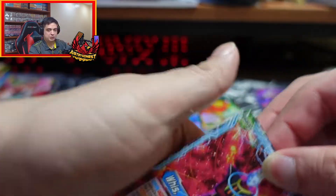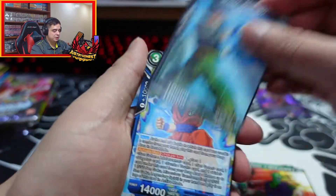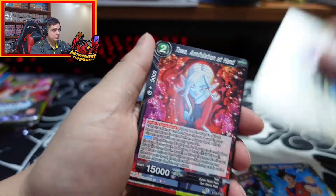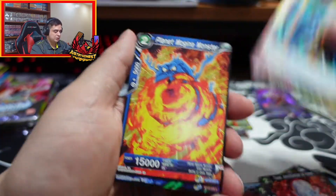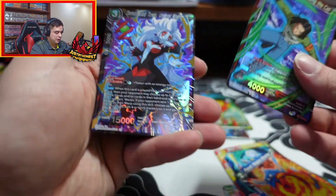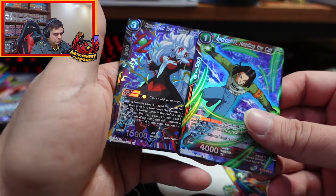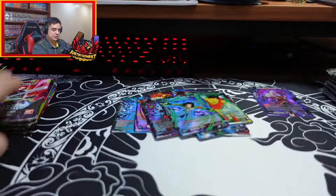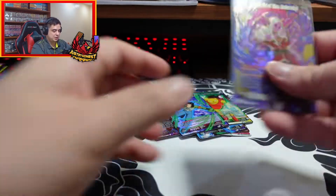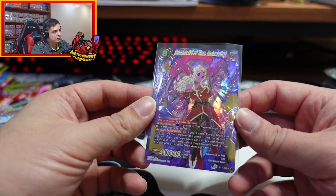I'm not sure who that is. Piccolo, some Gohan, Body Steal - I didn't see this one before. Oh, yes I have. Toa Majito, Android, and Demon God. Man, this has been a pretty good box already. I'm still looking at that secret rare card like holy crap. When they go to secret rare, man, they really upped it.